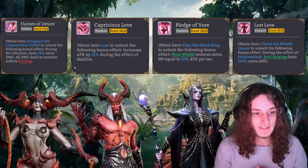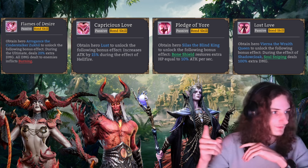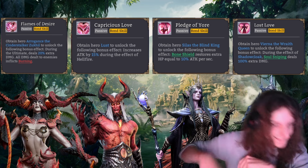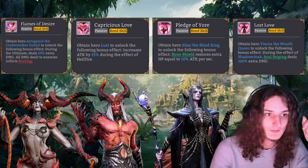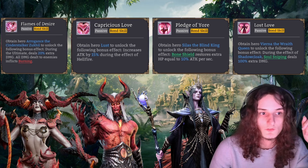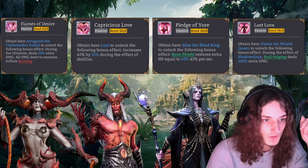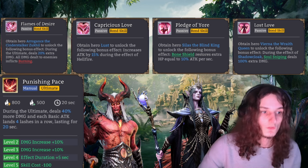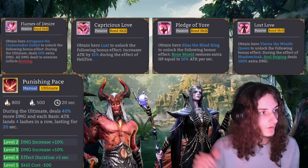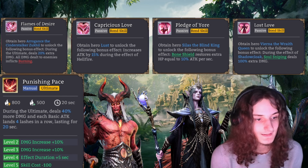The first thing we need to discuss is the bond skills themselves, going from left to right: Lust, Arrogance, Viana, and below is Seeless. Flames of Desire — obtaining Hero Arrogance the Cinder Stalker — unlocks the following bonus effect: doing the ultimate deals 20% extra damage, and all damage to enemies inflicts burning. With the bond, the ultimate deals 40% more damage and each basic attack lands four lashes in a row lasting for 20 seconds.